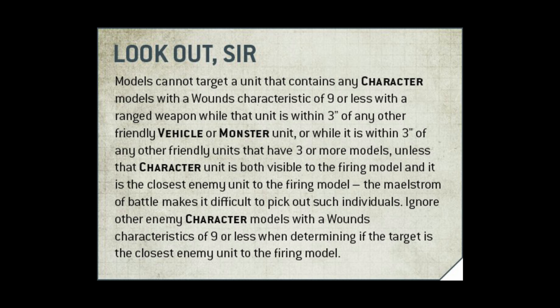Lookout Sir. 'Models cannot target a unit that contains any character models with a wounds characteristic of 9 or less with a ranged weapon while that unit is within 3 inches of any other friendly vehicle or monster unit, or while it is within 3 inches of any other friendly units that have 3 or more models, unless that character unit is both visible to the firing model and it is the closest enemy unit to the firing model. The maelstrom of battle makes it difficult to pick out such individuals. Ignore other enemy character models with a wounds characteristic of 9 or less when determining if the target is the closest enemy unit to the firing model.' So that's not too bad, although the sentences are far too long. The visual design has this block of text presentation and it would be much better split out with sentence spacing and probably even paragraph spacing.